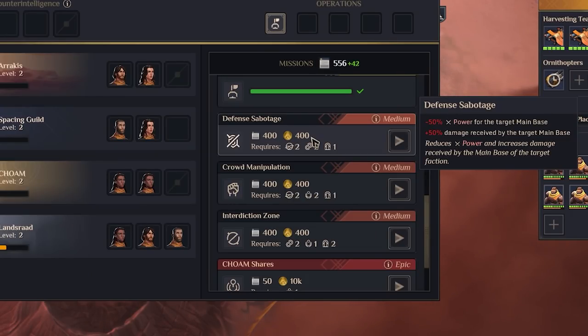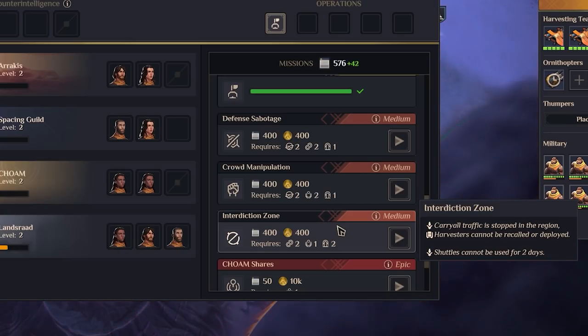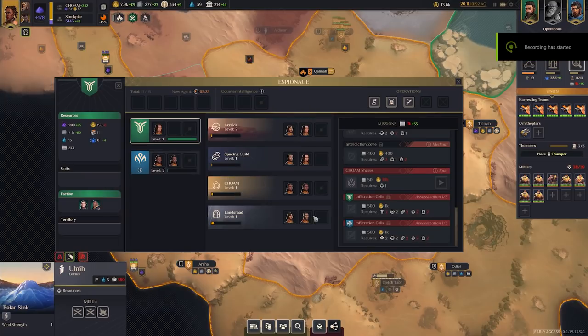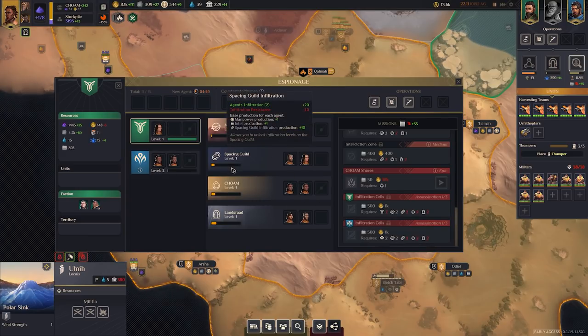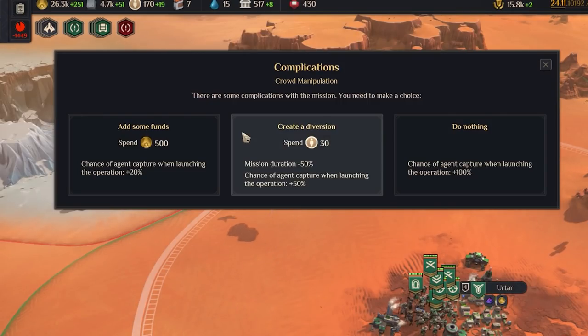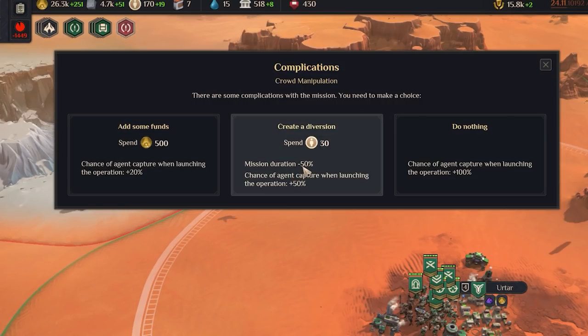Finally, you might want to use some advanced operations — not just for taking cities, but in general. Defensive sabotage reduces the power of the enemy base by 50%, and crowd manipulation is another really favorite one of mine. It causes an insurgency in a village, kind of stopping your opponent's spice production if you use it well. You'll need to make sure that you have the appropriate number of agents that line up with the requirements. And once you get towards the end of these advanced operations, you'll be able to use the infiltration cells operation — a three-part, somewhat expensive op that can ultimately lead to a domination victory without having to destroy a base, by assassinating the head of the house. I have more on that in my victory video on my channel, which covers all of the victory conditions. However, just before I move away from this, it is important to note that assassination missions in particular come with complications. Normal operations can see your agents captured; these ones are much more extreme and varied.